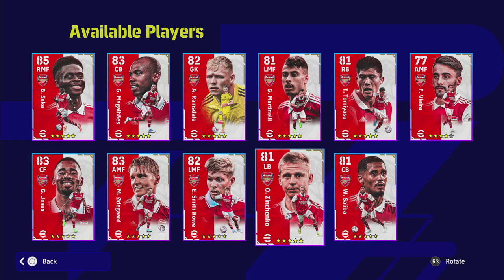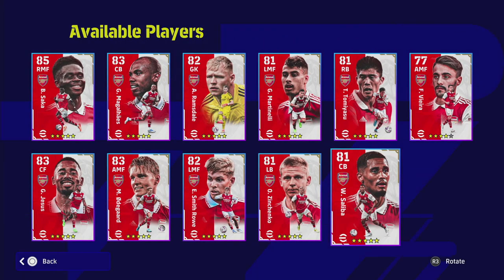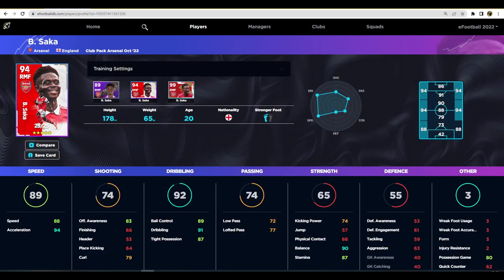Get some feedback in for eFootballDB because there is going to be a huge overhaul with a load of new features and a new design to make it a little bit more easier to use. We are going to head over and start at the start. Saliba is an absolute monster in the game — his standard card is a beast as well, so definitely jump on him and train him up as normal. For the rest of the cards we are going to go over to eFootballDB and check them out. First up we have Saka, who goes to a 94 overall. Look at these stats: 88 speed, 94 acceleration, and his dribbling and passing are quite solid — his dribbling is excellent.